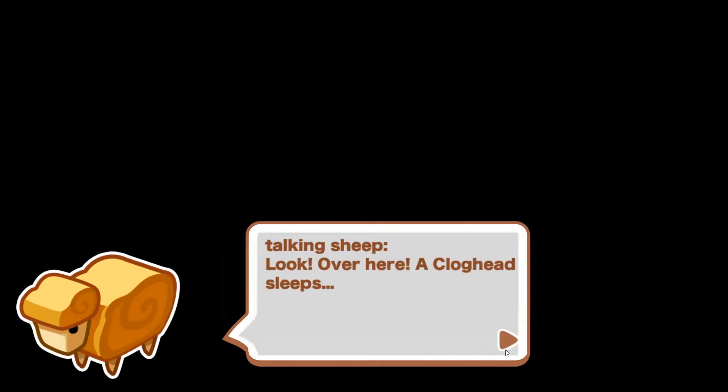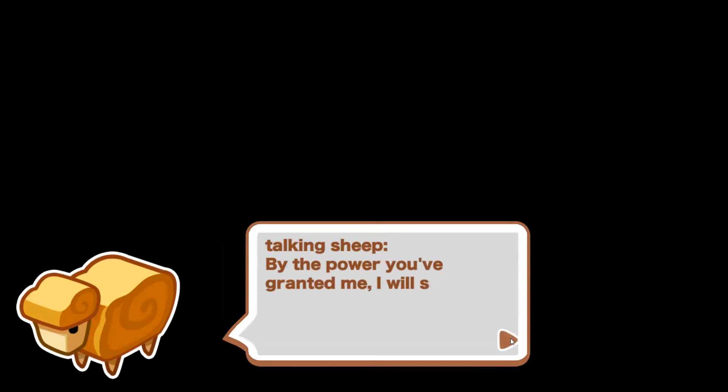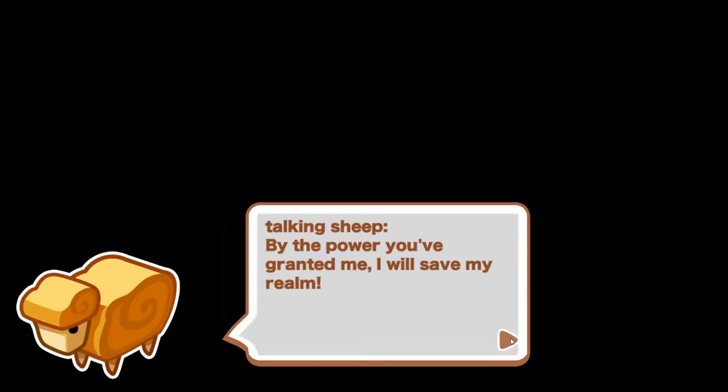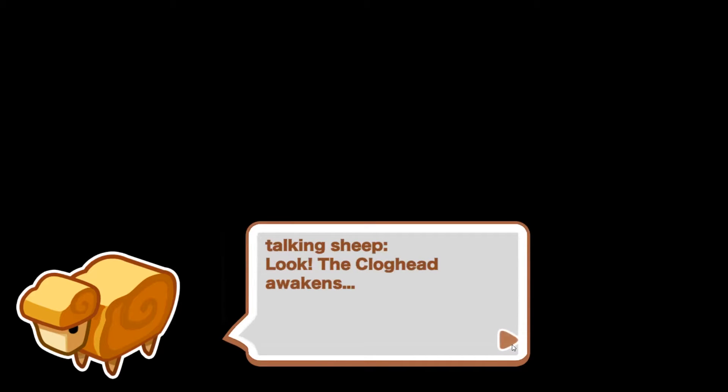In terms of plot, the main character is something called a clog which has been brought to Sproggiewood by an enigmatic nature spirit named Sproggie in order to form a civilization. During play, you discover more about Sproggie's plans and past and try to help with various tasks that he allots.